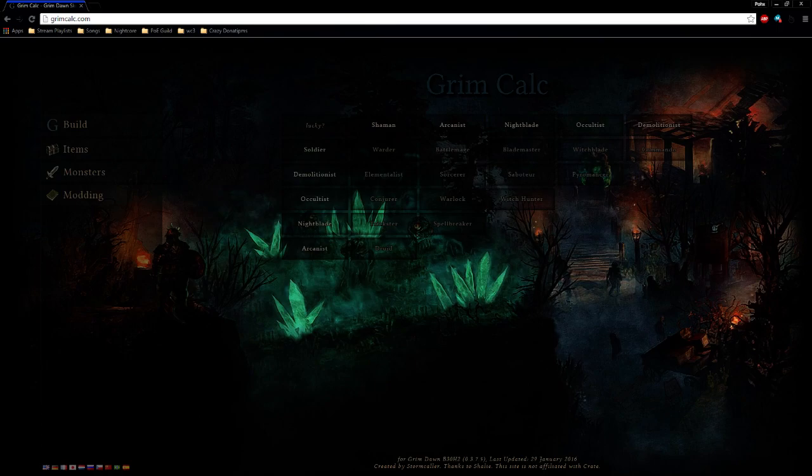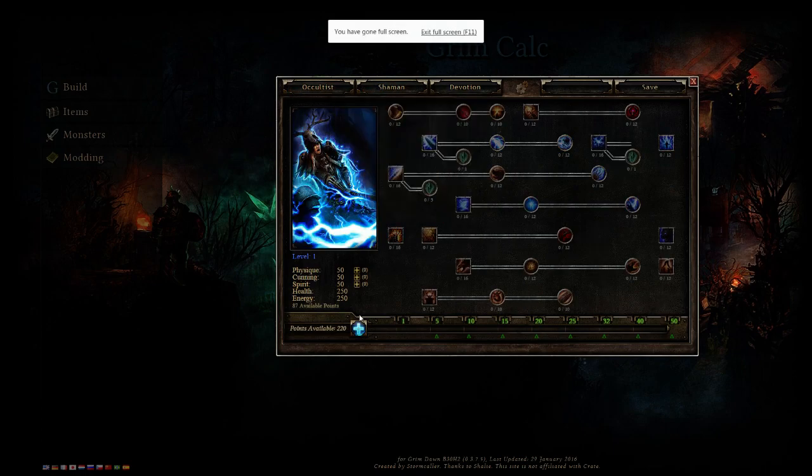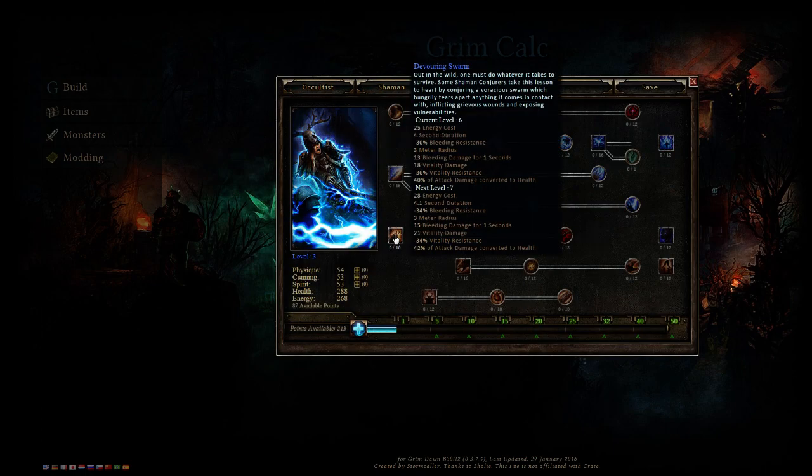This is not a 100% finished build. I only played the game for about a week and only worked on this character for a couple of days. So it is an Occultist/Shaman which creates a Conjurer. With this you want to start Shaman first and go into Devouring Swarm — this is the first thing you're going to want to get.